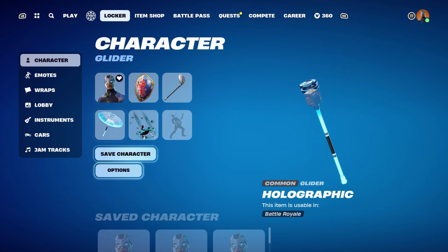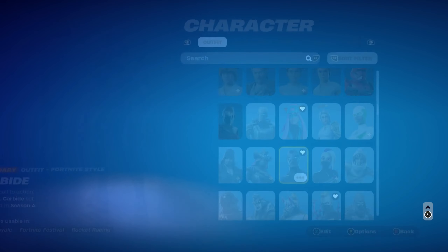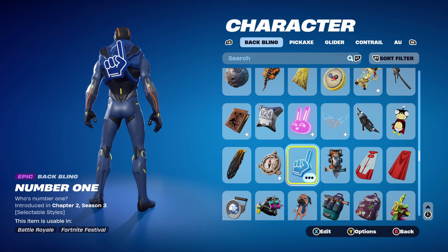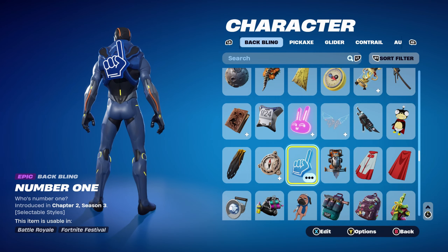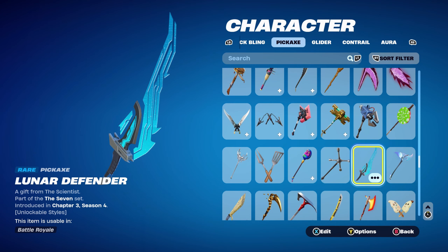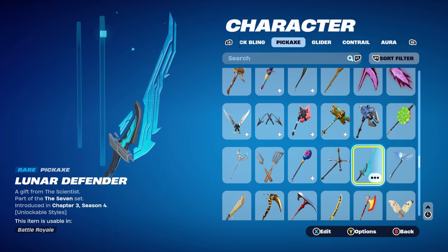Let's move on to the next combo, which is the first and only combo for the Stage 1 edit style, with light colour yellow. Back bling is the Number 1, introduced in Chapter 2 Season 3 — I'm using the blue colour, it's the best one I've found to use with this skin. The pickaxe is the Lunar Defender, part of the Seven set, introduced in Chapter 3 Season 4's Battle Pass. The edit style is the standard Lunar Defender, using it for the black and the blue.